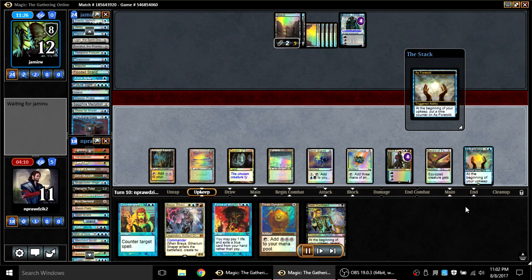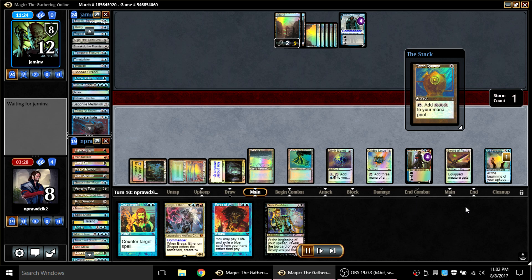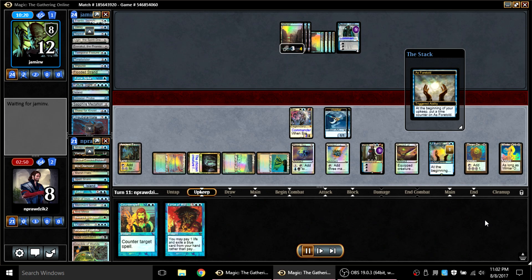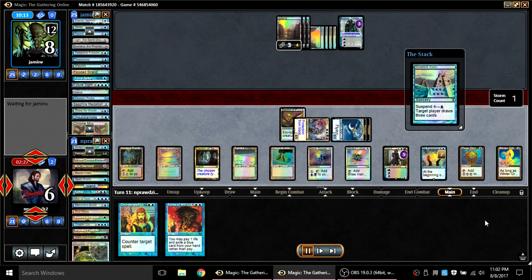My opponent unsubstantiates my Dark Confidant — he's now got Jace at four counters, I have As Foretold ticking up. I fetch with Wooded Foothills and cast a Thran Dynamo, then Dak myself discarding Dark Confidant and Crucible of Worlds — I'm good on the Confidant stuff. I go ahead and cast Breya and Winter Orb with Gilded Lotus tapped, a counterspell in hand, and the ability to cast it for free next turn as As Foretold ticks up, plus a Sword of Feast and Famine to equip. I equip, attack Breya and two Thopters at Jace, taking the last card out of his hand, then play an Ancestral Recall off As Foretold for free, immediately drawing three cards.